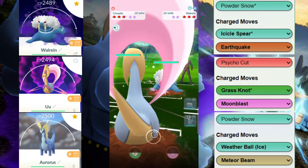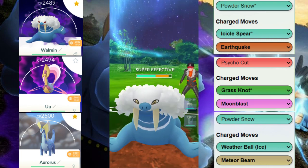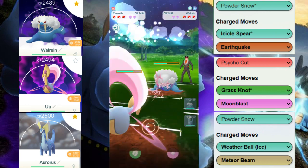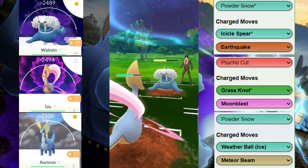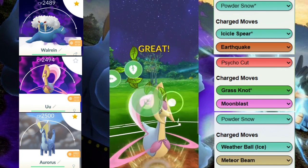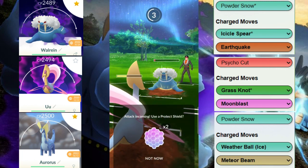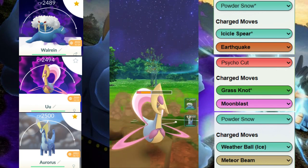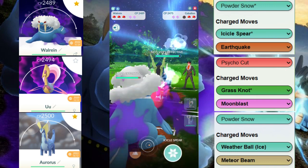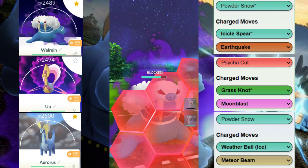They counter-swap into their Walrein, we counter-swap into the Cresselia. This Cresselia will be able to outpace all of the Icicle Spears coming in, so we're not going to shield until they shield. The Icicle Spear barely doesn't KO and now we have a decision: farm down or throw a move? They throw the Earthquake, we tank it easily — that's a huge problem for them since our Cresselia is basically at 100 energy. They bring in their Gliscor because we have two Ice types in the bag, and we decide to switch out to force out what they have back there — which turns out to be a Cobalion lurking.